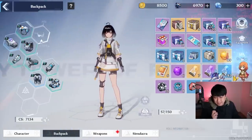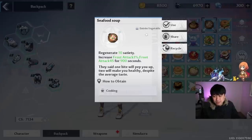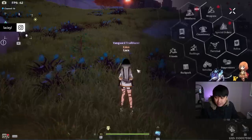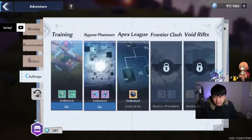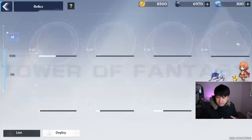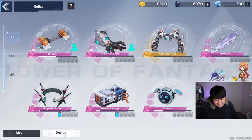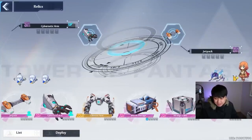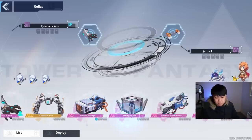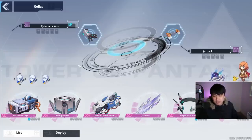Let's talk about buffs, because buffs especially from cooking are incredibly important. I've been using the seafood soup — it increases frost attack by 1% and frost attack flat by 45. This buff actually carries into a whole bunch of other game modes. Unlike Genshin Impact's abyss where you can't use food, this buff carries into your Bygone Phantasm. Also, Mia's Kitchen gives you a buff that you can also take into Bygone Phantasm. Lastly, relics — you can take them to most places including PvP. The current meta includes the colossus arm, jetpack, missile barrage, and magnetic storm.